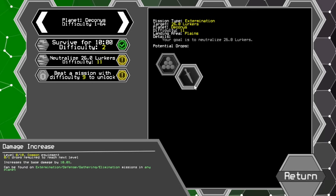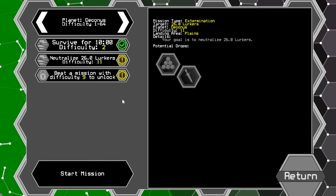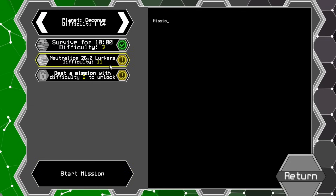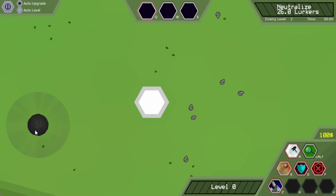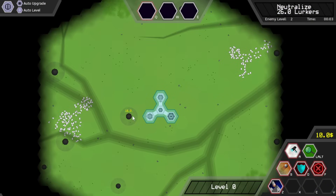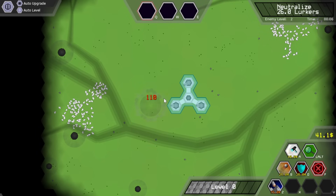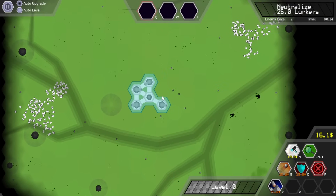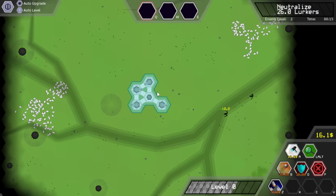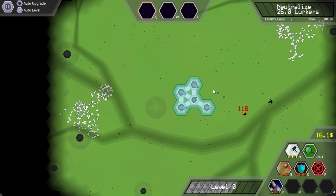It doesn't look like I can enable or disable any of them — we just have to find more. If we go back to this one it'll have barrier increase and integrity increase upgrades. We can do neutralize which will get us attack speed and damage increase. I might as well do this one. Unless I'm mistaken I'm pretty sure the lurkers are these things. Let's just get shield gun gun gun — should be able to take that out no problem. Boy they're worth a lot of EXP.